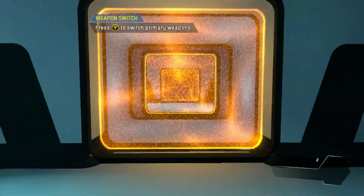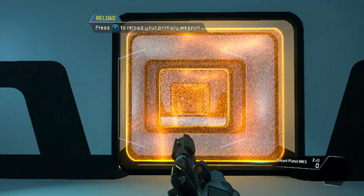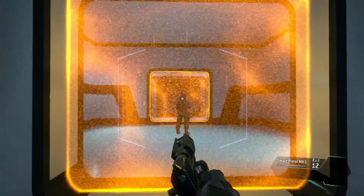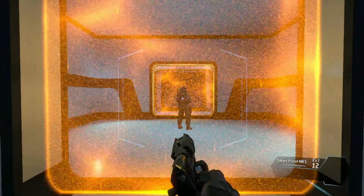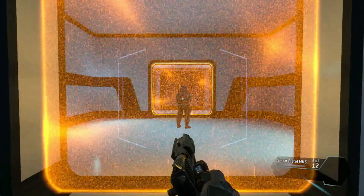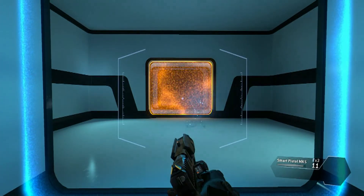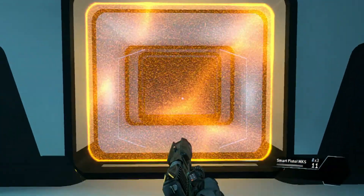'To continue, please pull your weapon. The weapon is empty. Smart pistol — load a fresh magazine.' This is the smart pistol, an auto-targeting weapon. 'Get close enough to a valid target and the smart pistol will start locking on. Wait for a full lock before pulling the trigger. Use your smart pistol to neutralize the target.' Let's do it!